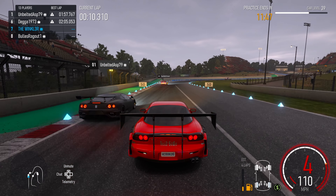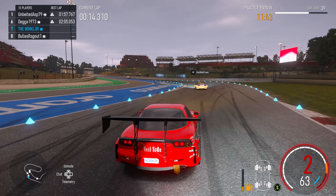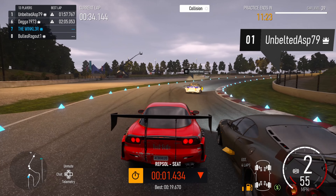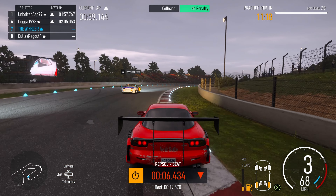On to my first practice lap and you can see this Ferrari in front of me is currently P1. I like to find a player who's currently in P1 and sort of race against him in the practice laps. It helps me get a feel of how he's racing and how he's doing so well, allowing me to pick my lines like he would and figure out how my car's going to drive for this race.